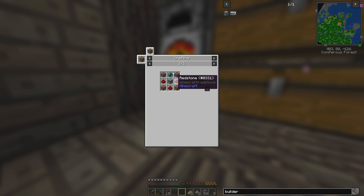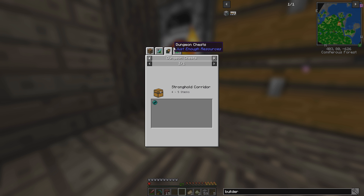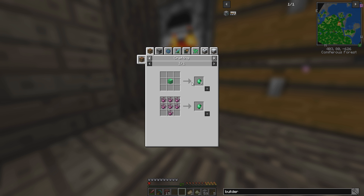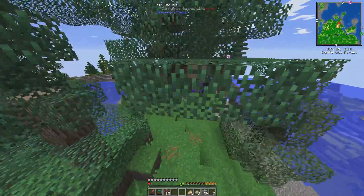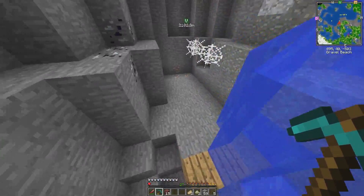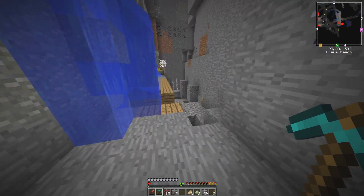A builder block requires an ender pearl. Is there any other way to get an ender pearl other than killing an enderman? Not really — a level 2 cleric will do it, stronghold chests will give them, clerics will give them, enderman will drop them. Literally no other way to get it other than that one weird crafting recipe. So basically I just need to find an enderman, while at the same time mining as much iron as I can, because that's what I really need right now.